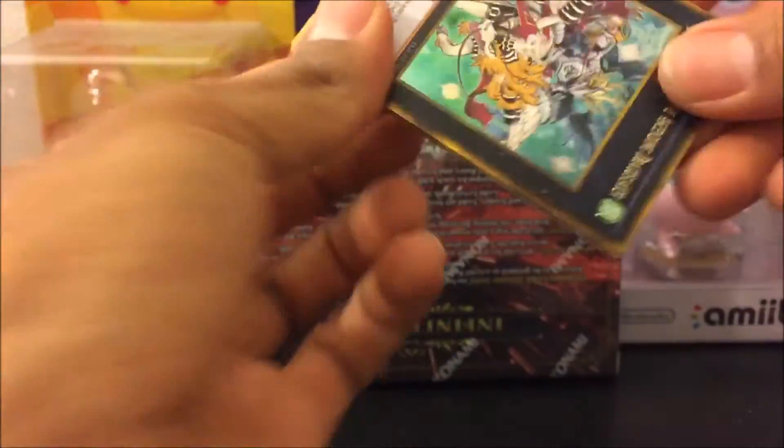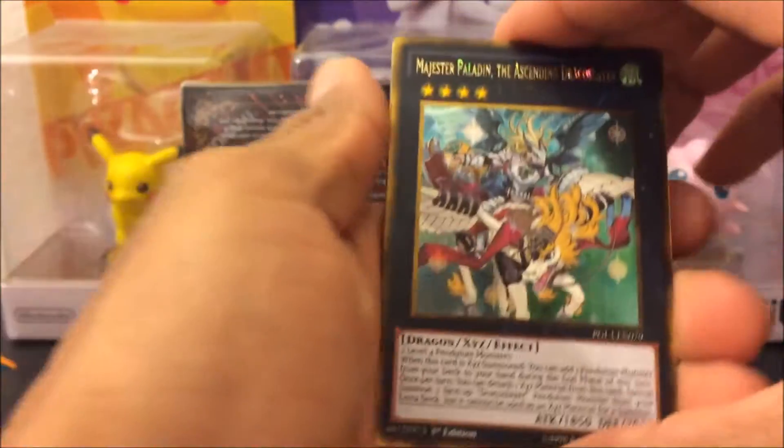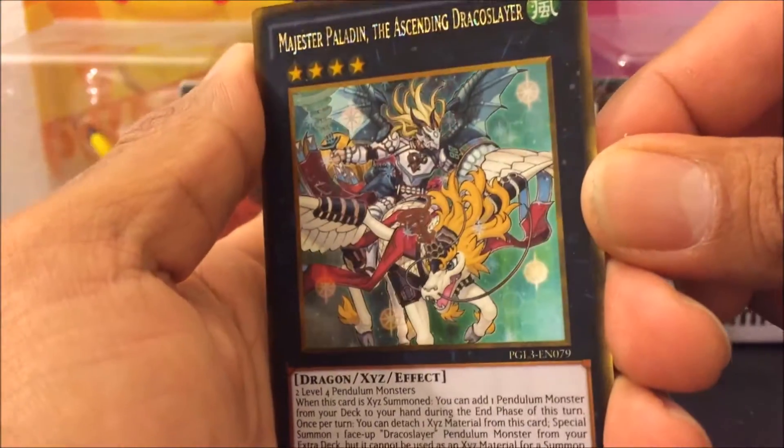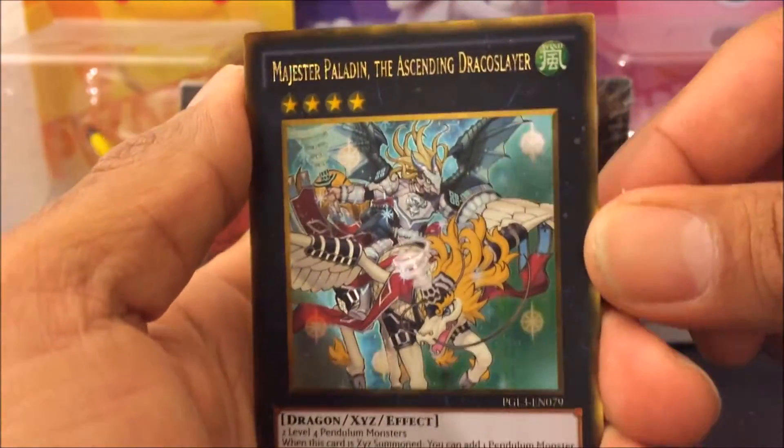Three packs — let's open the first one. Remember there's only five cards. Oh my goodness, I guess every card is hollow so I don't need to do the one-two-three trick. I get this XZ — wow, look at this dragon unicorn type of thing, crazy!